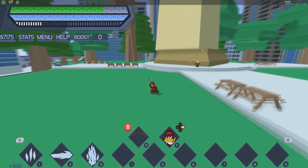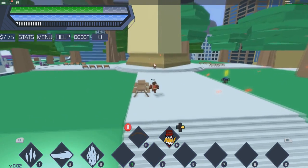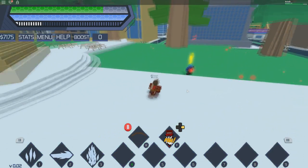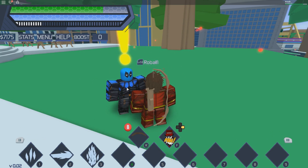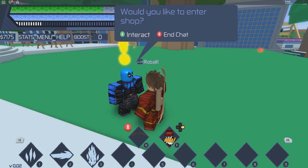So let's say you just spawned into the game brand new, or you've played for a while and you don't know where Deadpool is. The first Deadpool is literally right here — he's a blue Deadpool, he looks just like this, he looks awesome.